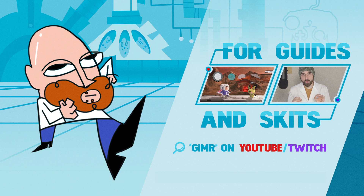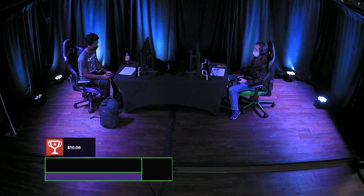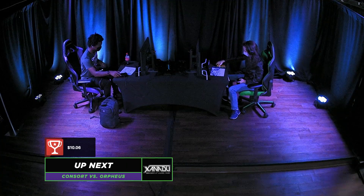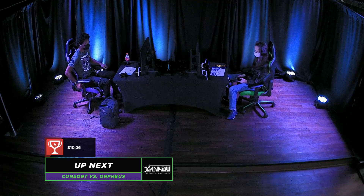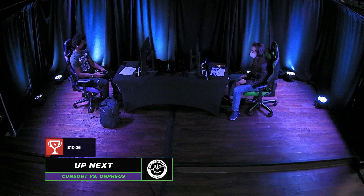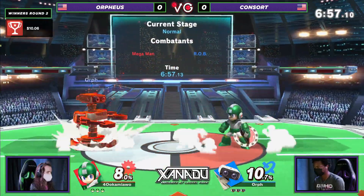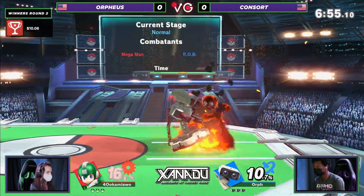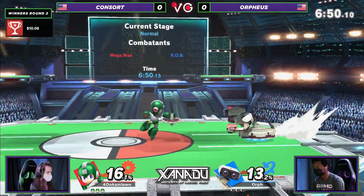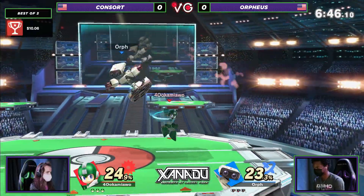Alright, it looks like we're now getting into the next set — Concert versus Orpheus, which is going to be Rob on the side of Orpheus and Concert playing Megaman. Both classic character picks for them, pretty familiar faces in the scene. I imagine both these players are willing to play a little bit slower if necessary, and knowing this matchup it probably will be — that's just the way these characters are designed.